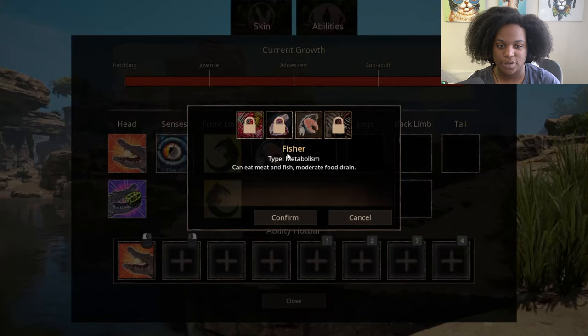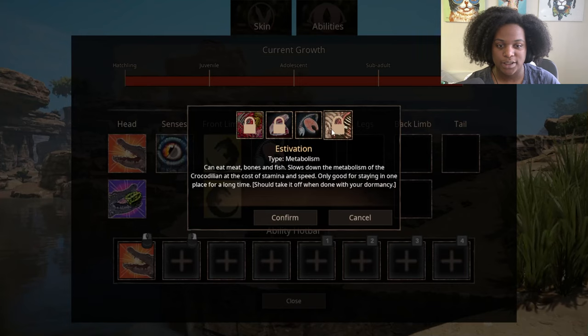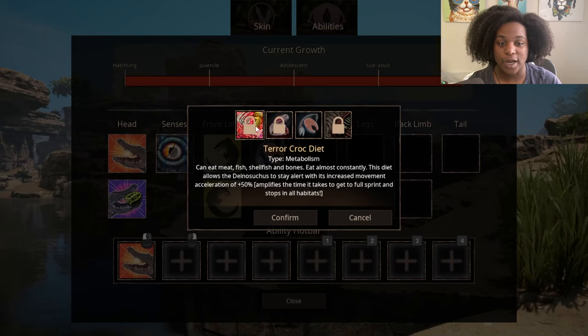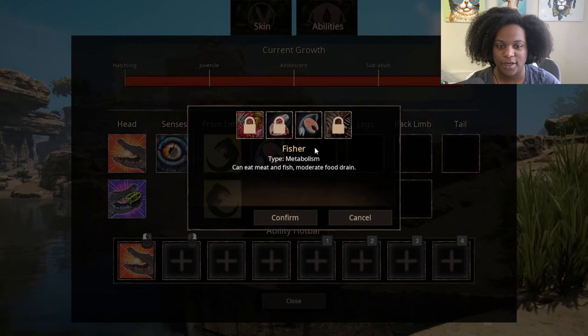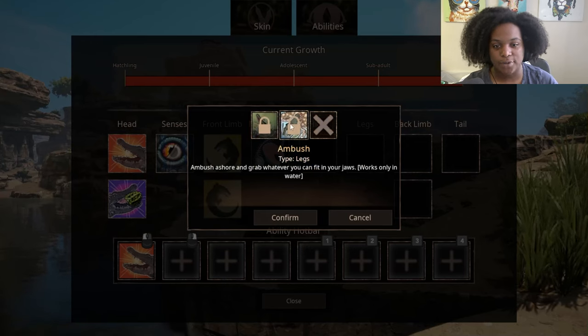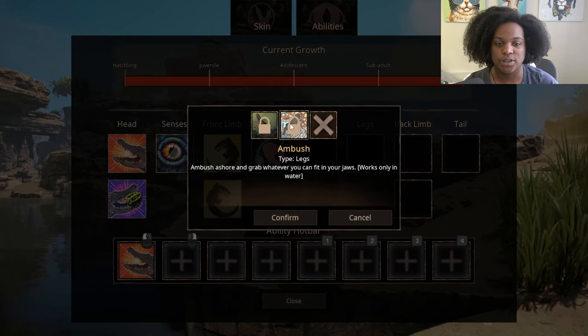For front limbs, we have 90 degree right bite and 90 degree left bite — both cause medium damage. That's interesting, I want to see that. For Metabolism, we have Fisher — can eat meat and fish, moderate food drain. Steviation — can eat meat, fish, bones; slows down the metabolism of the crocodilian at the cost of stamina and speed, only good for staying in one place for a long time, should take it off when you're done with dormancy. Opportunistic Feeder — can eat meat, fish, shellfish, and bones, able to store up food greatly but requires more sustenance. And then Terror Croc Diet — can eat meat, fish, shellfish, and bones; eat almost constantly; allows the Dainasuchus to stay alert with increased movement acceleration of 50%, amplifies the time to get to full sprint in all habitats. For legs, we have Lunge — lunge forward and bite anything in the way, works only in the water. And then Ambush — ambush ashore and grab whatever can fit in your jaws, also only works in the water.